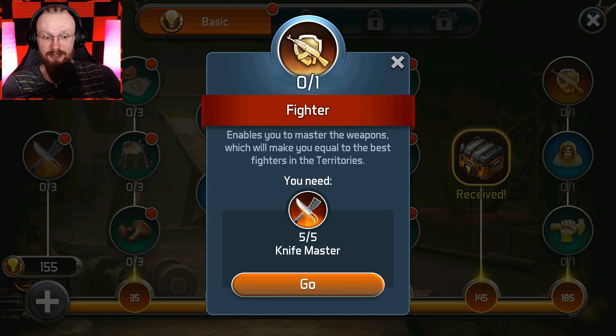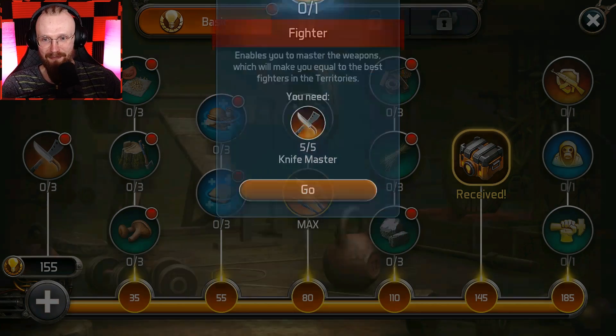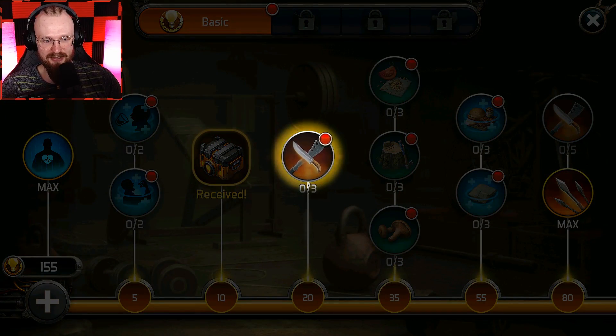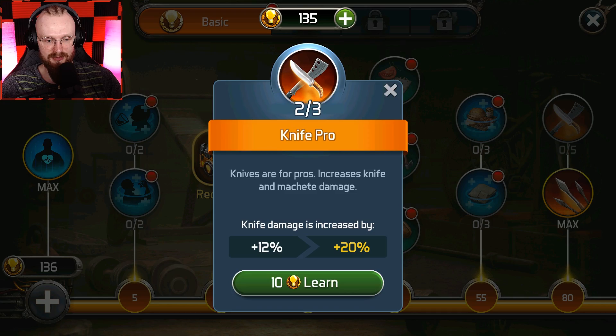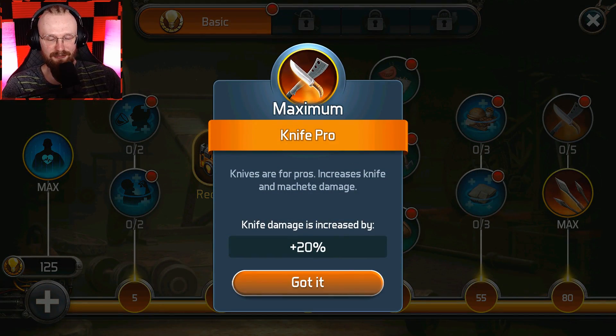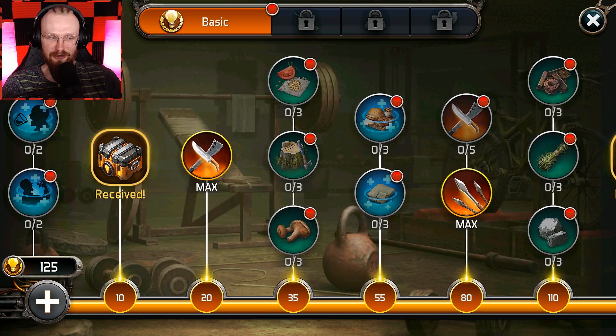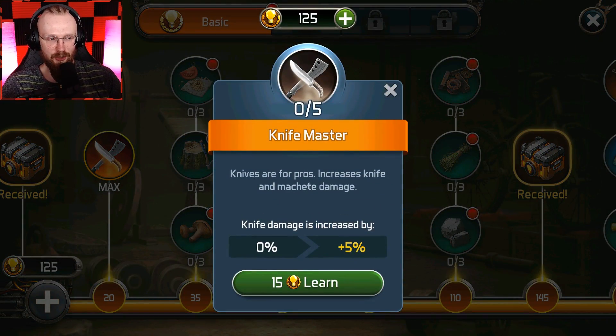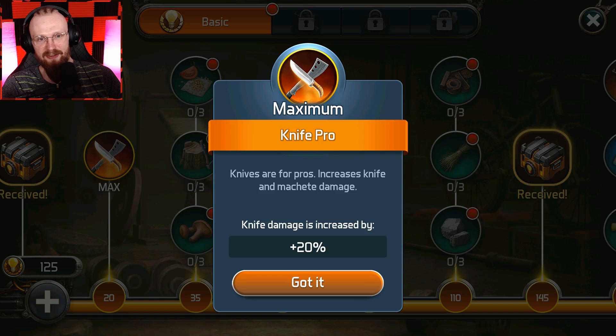Now we'll be able to get the fighter. But you also need to have the knife master — I thought you only needed one of those. So now we're gonna get the knife master. Let's get knife master to max — it's only three levels so it should be pretty easy. We learned the knife master: 20% damage to knives. Now in order to get this advanced knife master, we have to get the knife pro first.